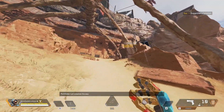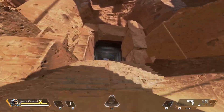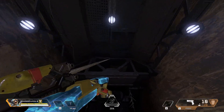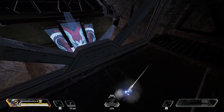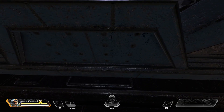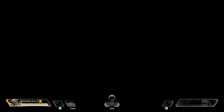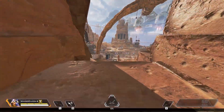Grapple up to this catwalk and ditch your weapon. Toggle crouch, go up to this edge, and look down as far as you can. Then switch your character to whoever you like. You'll hear a sound to let you know that you did it correctly.